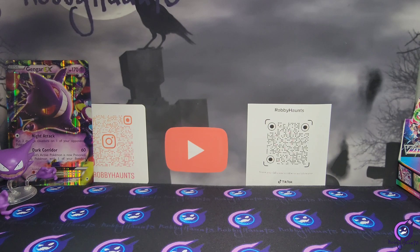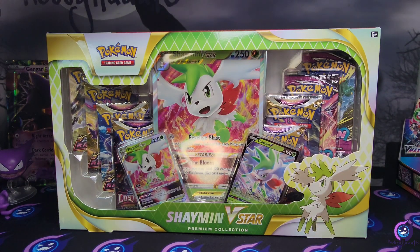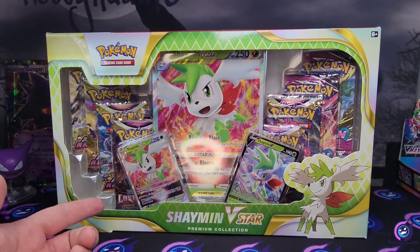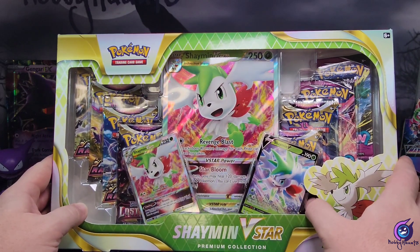What's going on guys, welcome back to the channel. So today we got ourselves a nice little Shaman V-Star tin. I was in Walmart and I saw it — it was kind of away from the rest of the cards, just looking at me. I like the pack selection. I know it might not be some people's favorite, but we got Lost Origin, Astral Radiance, and Fusion Strike — some of my favorite sets.